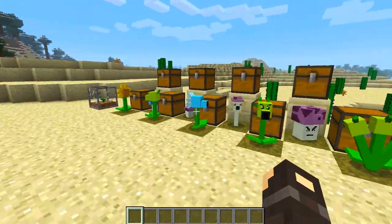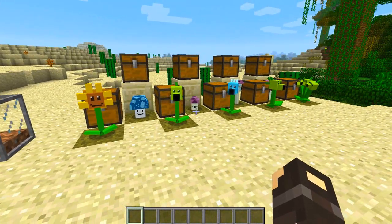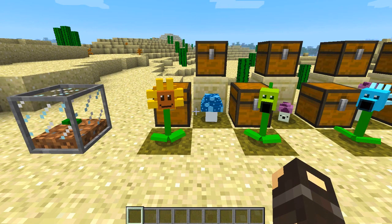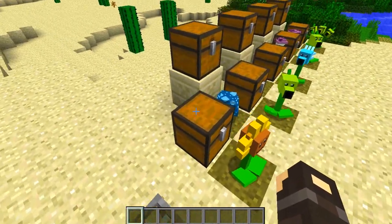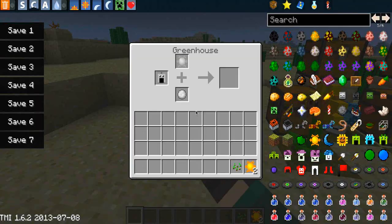Now we can actually get into the plants themselves — we have four new additions as well as the ones previously in there, and all of these have been upgraded in terms of bugs so they're running really nicely now. We have the sunflower and the moonshroom. These two are vessels to harvest sunlight and moonlight. They're slightly redundant because we have the chlorophyll bowls, but you can still craft them. To make a sunflower plant in the greenhouse you need two sunlight and a seed.